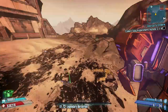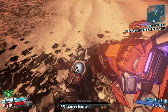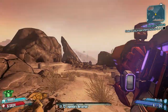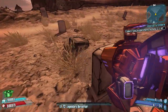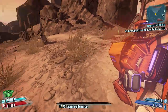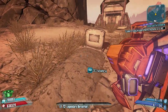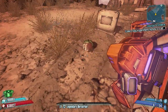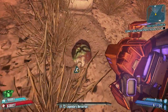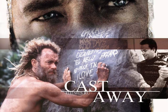Our next easter egg is in the area in Borderlands 2 called The Dust, where you fight Mobley and Gettle near the church. This is a kind of graveyard area, and if you search this grave on the right hand side in front of the church — there are quite a lot of them about but you want this specific one on the right hand side — you'll uncover in the pile of dirt a volleyball with a bloody handprint on it.